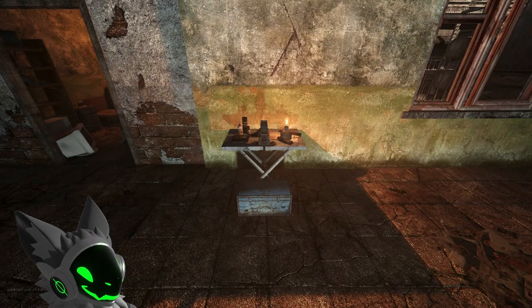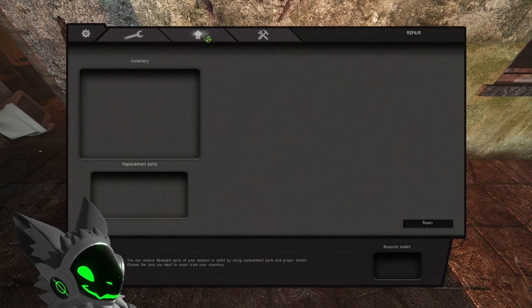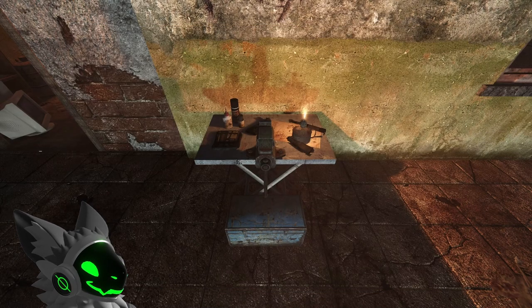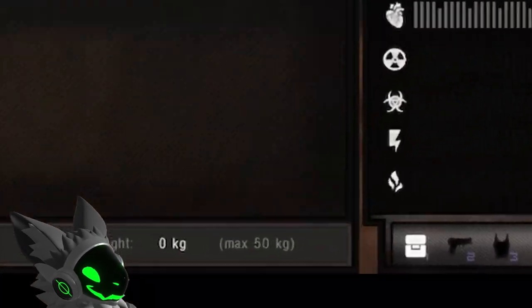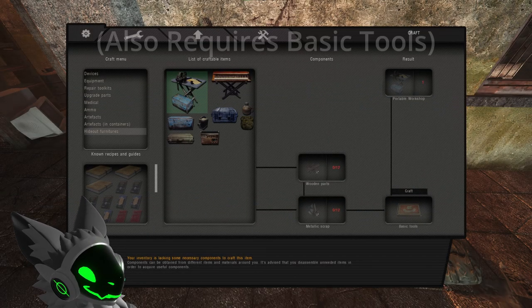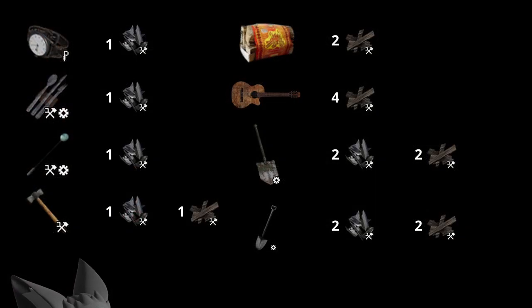Next is one of the most important tips that I have found when it comes to making a base: crafting a workbench as soon as you can. Workbenches are placeable objects which can be used for free to repair your weapons instead of paying a technician a thousand rubles to use theirs. However, the main reason for getting them is the 300kg of storage space they provide. In comparison, a backpack stash only stores 50kg. Workbenches can be crafted using 12 metallic scrap and 12 wooden parts.